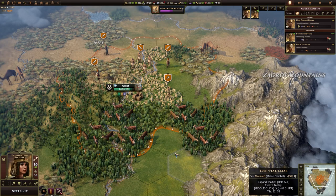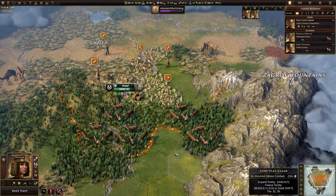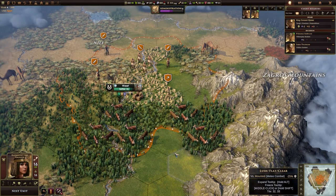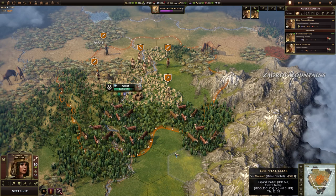Starting with the orders system, this is something that's going to impact the way you play the game from start to finish. Unlike something like Civilization where you can basically do as many things as you want in a turn — if you've got a hundred units you can move all of those 100 units, if you've got a thousand units you can move all of them — you're not going to be able to do that in Old World because you're limited by your orders.